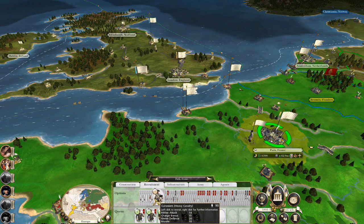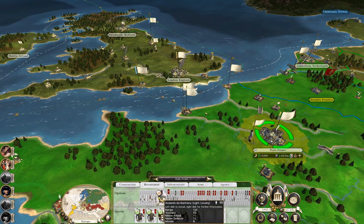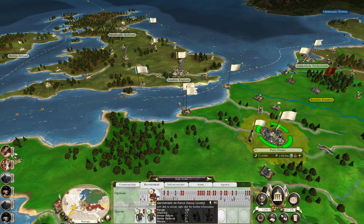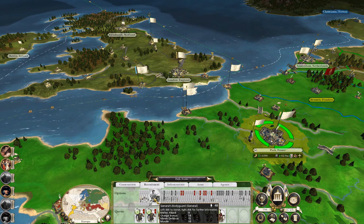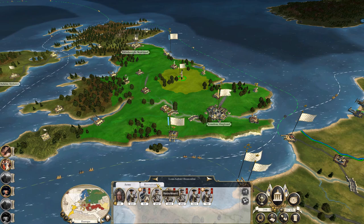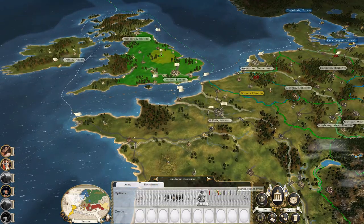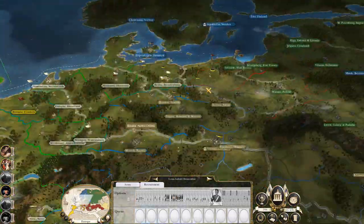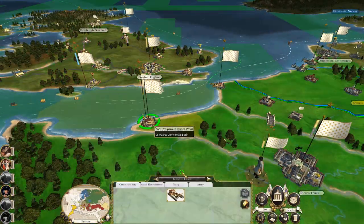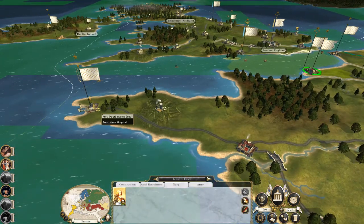Let's recruit some hussars and then a unit of Gendarmerie de France for this army, because I want some light cavalry to chase down routing people, some heavy cavalry to break their formations, and then with a couple units of elite infantry this army will be ready to sail off. So much for me building a new navy — because that money's all gone.